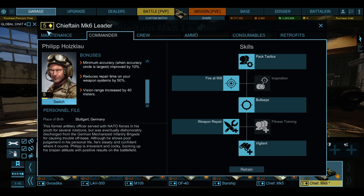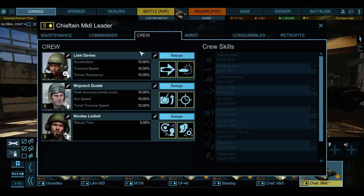You get the same crew members - Commander and crew skills. You get a full crew, maxed, with two perks on them that you're allowed to use for each one. So I just did reload speed, rapid fire, explosive shells, quick draw, do the twist, ramming, and hull traverse - all that's like faster.